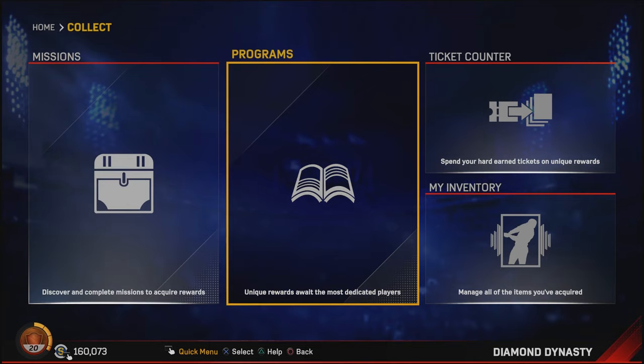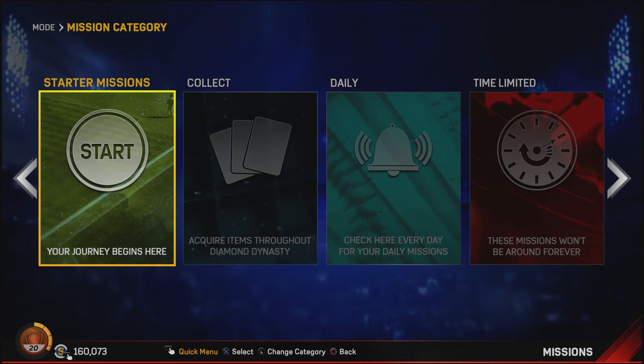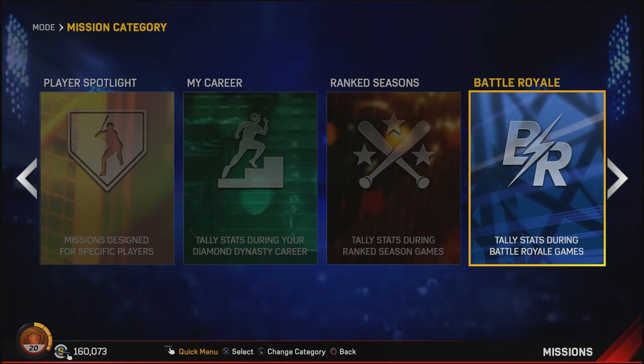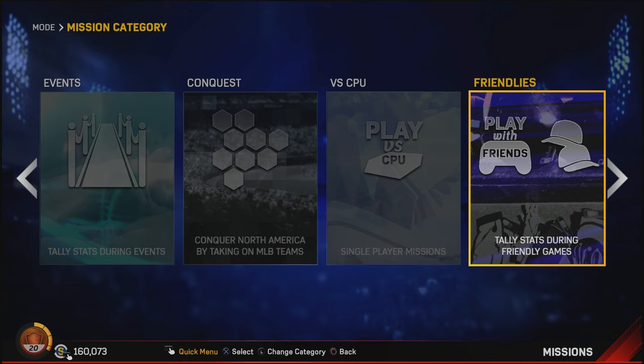First and foremost, there's a lot of new stuff and a lot of stuff that's returned. We have missions just like we did before, and they're categorized a little bit differently. We have starter missions, collect, daily missions, time limited, exchange, diamond program, dynasty program, archer program, team epics, player epics, player spotlight, my career, rank season, battle royale, events, conquest versus CPU, and friendlies.